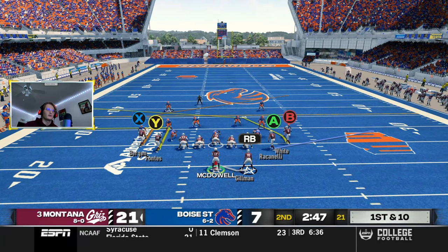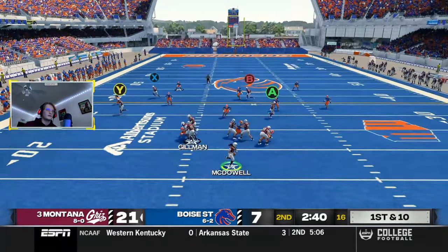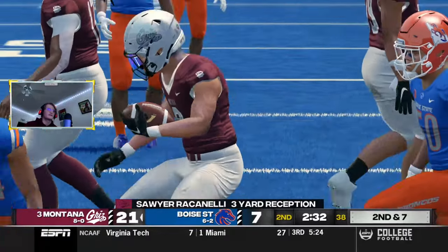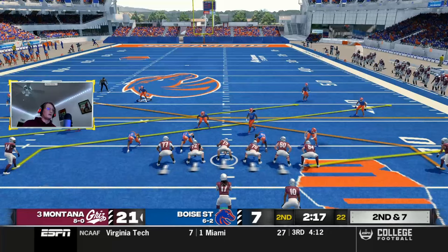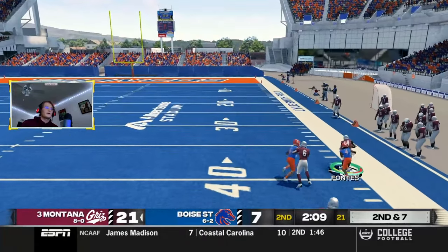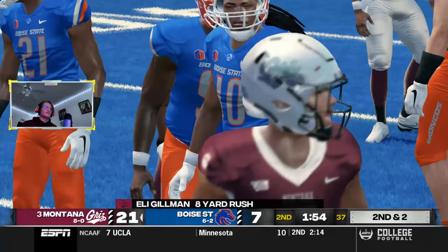All right, let's get a look at this play real quick before we run it. I actually want to run Racinelli — I like this. Couldn't get him, but we get three yards there instead of going out of bounds and only getting one or two. I guess that's a win. Racinelli's looking sharp today. We got our guy Fonts getting some separation. Gilman gets a nice eight-yard run — that's about what he's averaging today, 8.2. Nice.